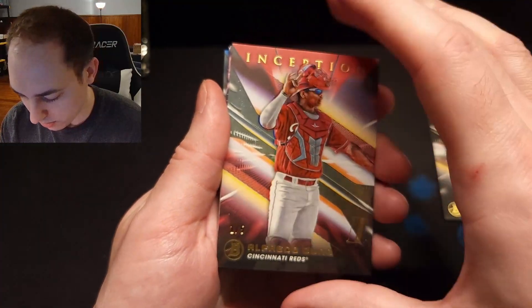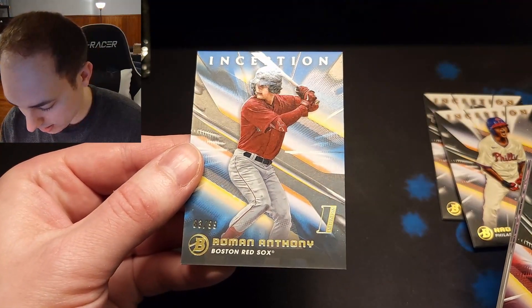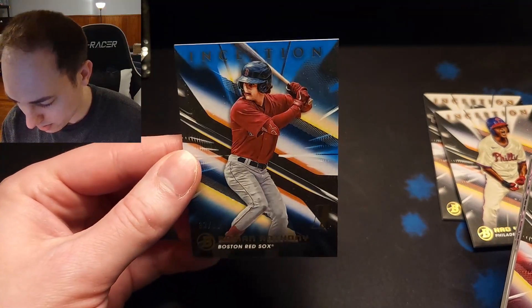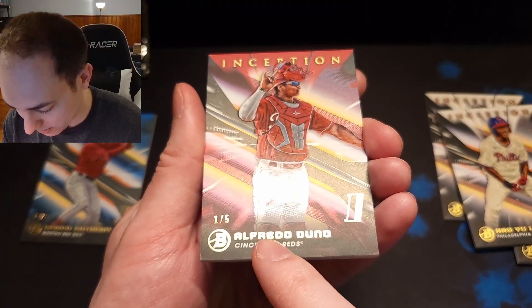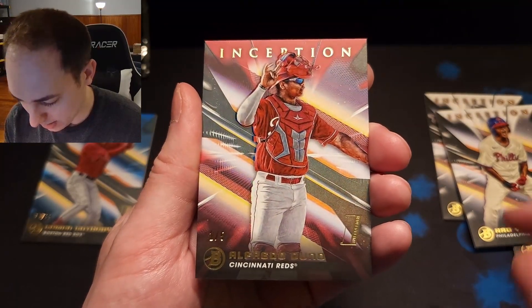And then we have the two autos behind this, so we're going to pull from the back first. Nice — Roman Anthony, 83 out of 99 blue. That's a sweet pull. And then this is a red to five — this is one out of five. That is sick.